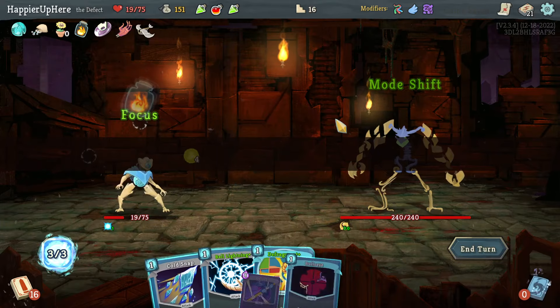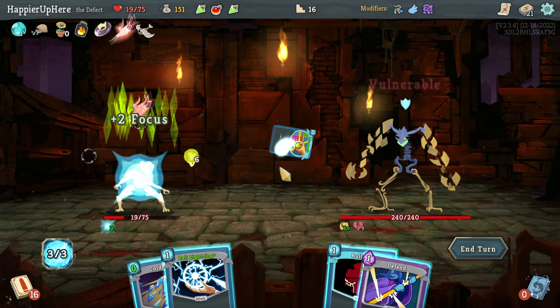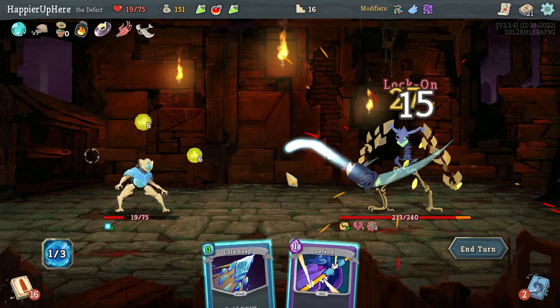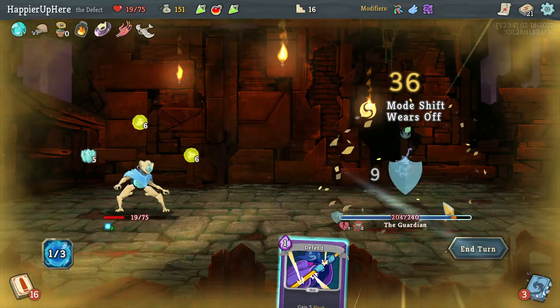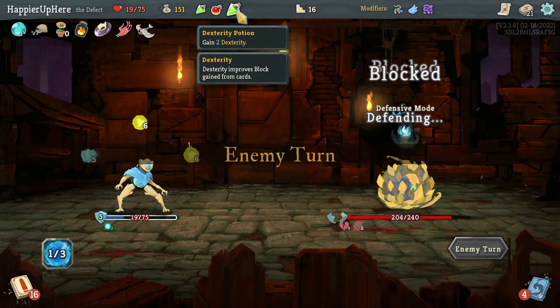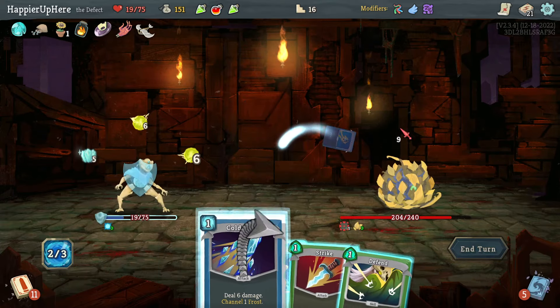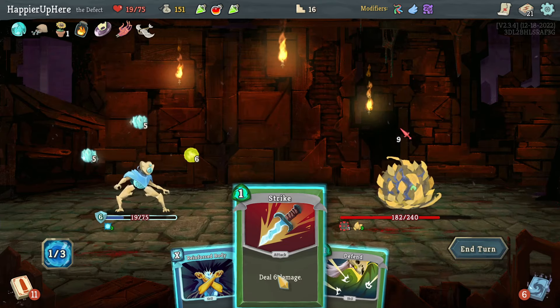I should upgrade the powers since I have the Mummified Hand — I'll probably play powers every time I can. There it is. I can get a Frost Orb going. Let me do Bullseye, Ball Lightning, and Cold Snap. I'll consider the Dex Potion if I have to.